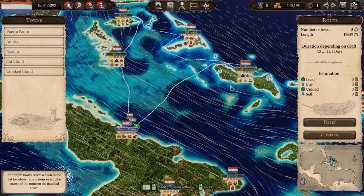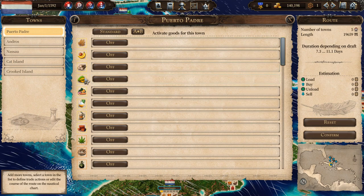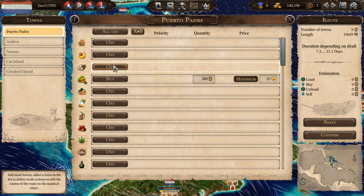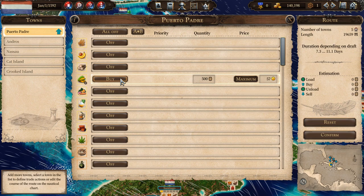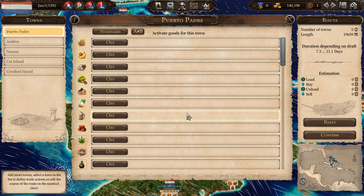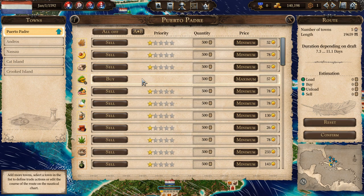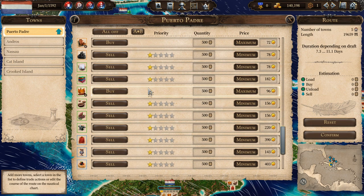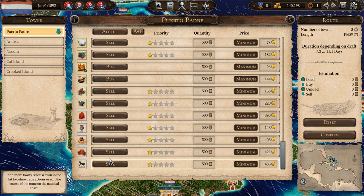From here you can see all of the different currents, which will judge how fast your ship can move — going against the wind and current is going to slow you down quite a bit, so it's to your advantage to move with the wind as much as you can. We're going to start in Puerto Padre and then establish a route through Andros, Nassau, Cat Island, and Crooked Island — one loop of five different ports. The fastest way to set up a good trade route is to simply automate it: it will automatically decide to buy whatever is being produced cheaply. I want to keep the coffee since I know I will be producing that, and we'll sell everything else.